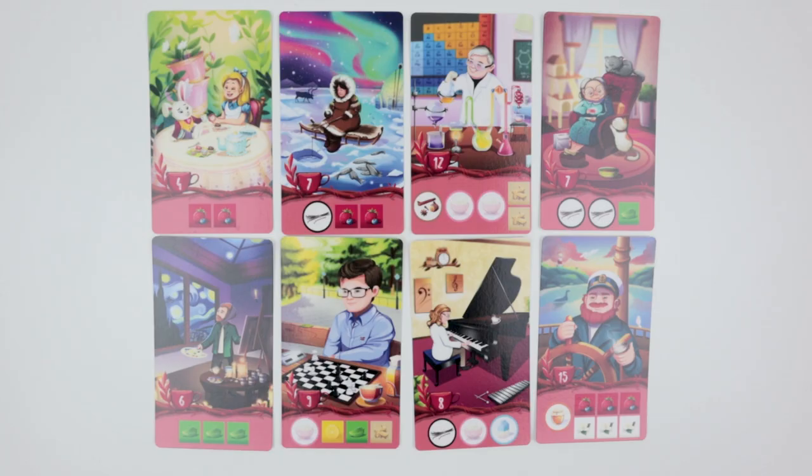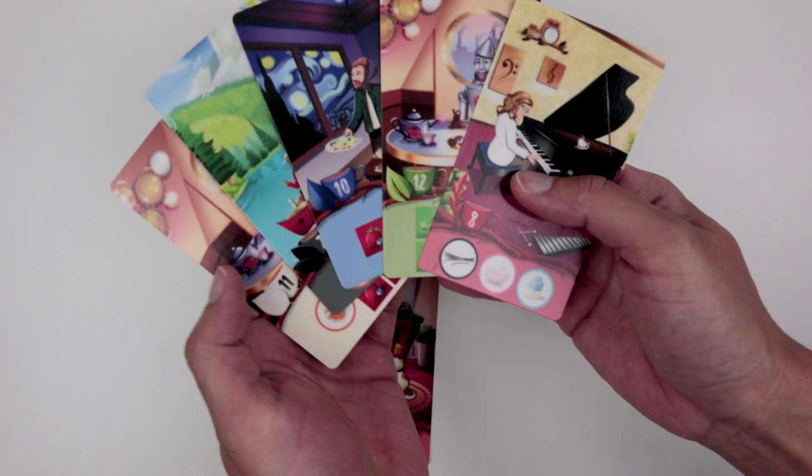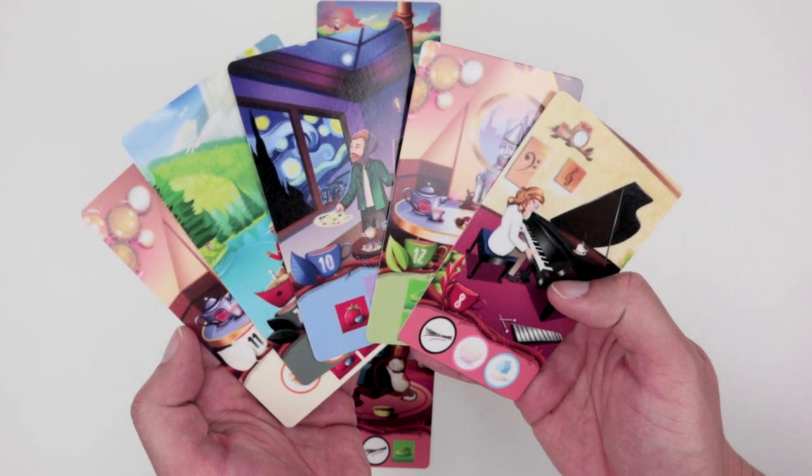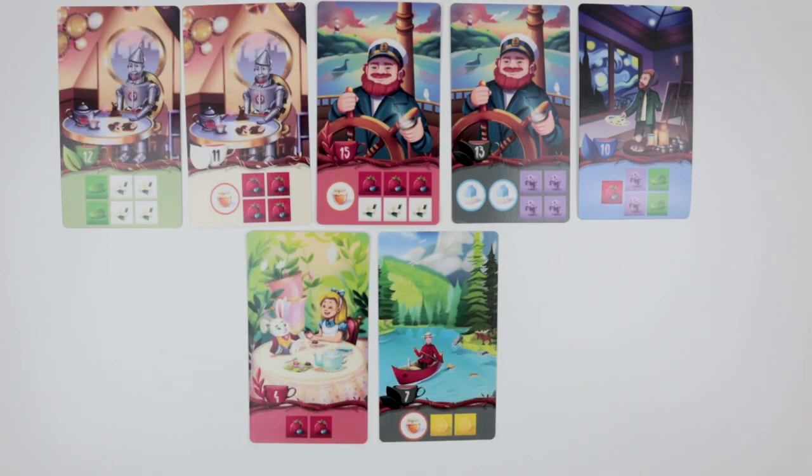Each person also gets eight customer cards that match their tea color. You deal two cards — one to yourself and one to the center to make the customer pool. The six leftover cards from each player are all shuffled together to form a combined deck. Add two more cards from this deck to the customer pool. For example, with five players, you'll have five cards — one from each person — plus two from the combined deck, totaling seven cards in the middle.